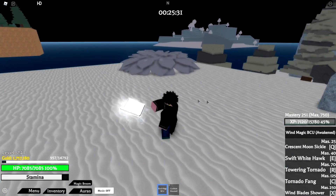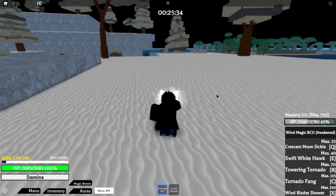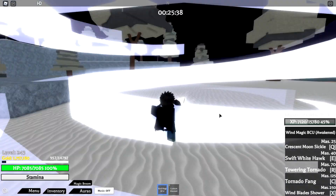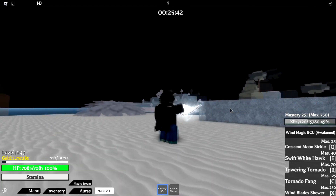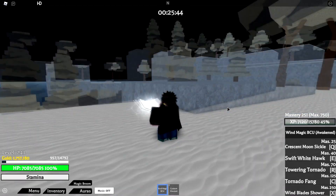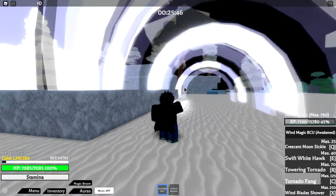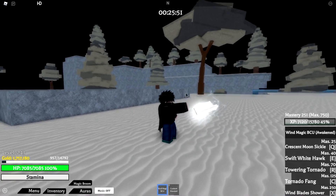Now we have Towering Tornado — this one stuns. I'll show it on NPCs too. It stuns people and you can combo your other moves off it. Then we have Tornado Fang, which I believe also stuns. It does crazy damage, and if you combo it right it stays on them and deals so much damage.